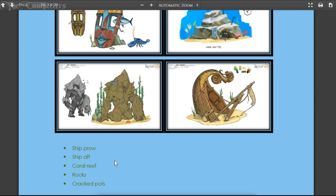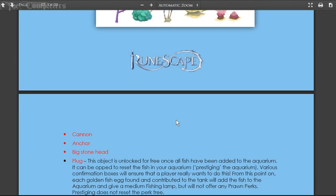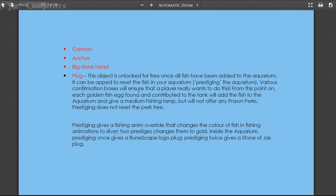The tribal mask covers all your Shilo Village fishing spots in the same way. Other things you can place include ship prow, ship anchor, coral reef, rocks, and cracked pots just to make it look pretty. You can also place a cannon, anchor, big stone head, and a plug. The plug is unlocked for free once all your fish have been added to the aquarium and can be used to reset your fish - prestige in the aquarium, if you will. Various confirmation boxes will ensure a player really wants to do this.